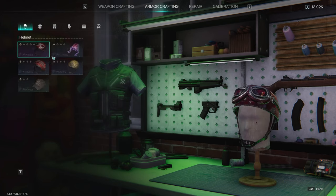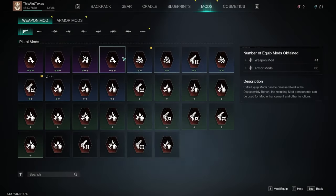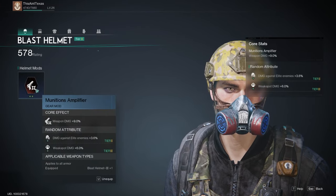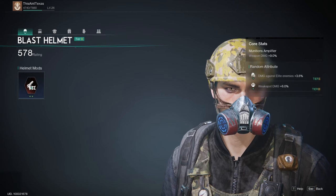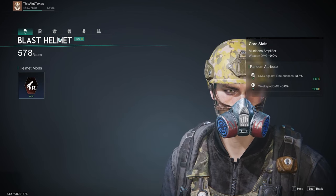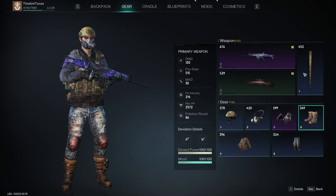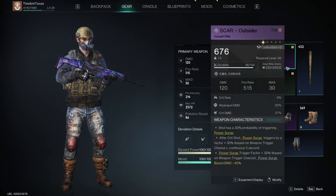For armor, regardless of whether you have a starting baseball cap or higher-level gear, always put mods on every piece. It's completely free to apply and remove mods, so there's no reason not to. Every piece of my gear has a mod on it. The highest tier mod effect you can slot matches the tier of the gear — for example, a tier 3 blast helmet can take a tier 3 mod. Across nine mod slots total, that can add up to 60–70% extra max damage.